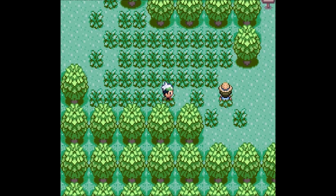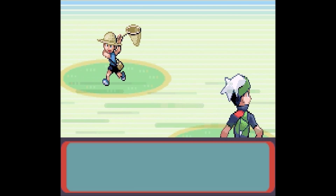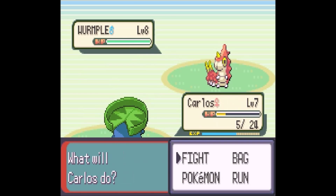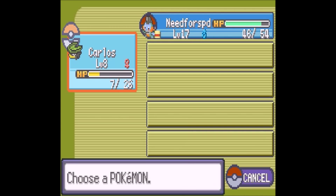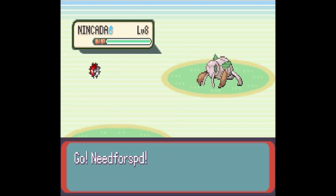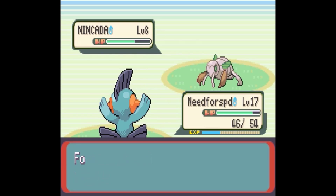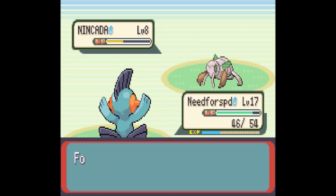Let's see what this Poké Ball is — it's a Repel! That's always nice. There are no Pokémon on this route that I even want for my team, so it's ideal to use the Repel. What the Repel does is it keeps you from running into wild Pokémon that are equal to or lower level than the Pokémon you have out at the top of your team. If a wild Pokémon is higher level than yours, it will still pop out, but if it's lower level, you won't run into any.